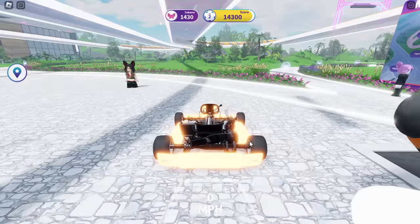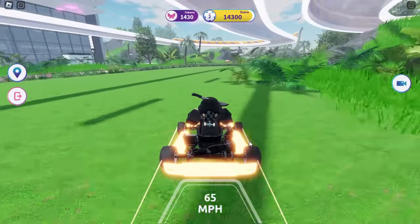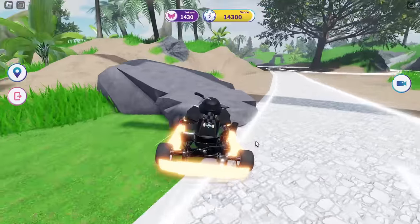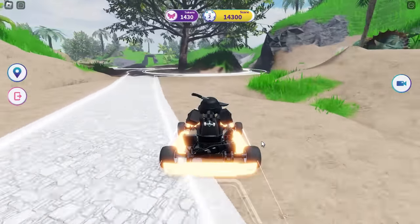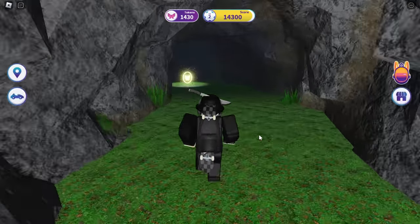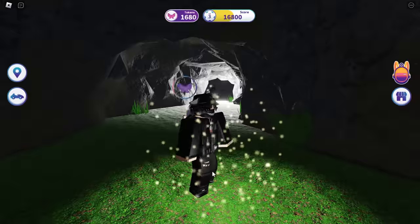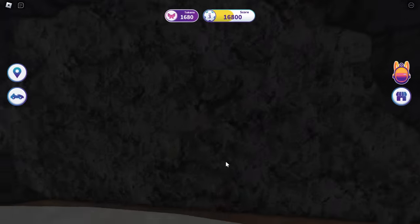Go through the portal back to the airport. The next two we're going to get are pretty easy. Spawn in your go-kart and follow where I'm going towards the dinosaur world. What we're looking for is a little invisible wall you can walk through. It's just off to the right hand side at this cliff near the roundabout. Jump off your go-kart and go inside — this one is so easy to get.